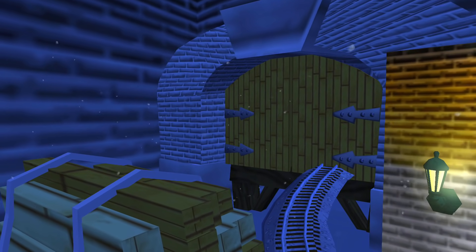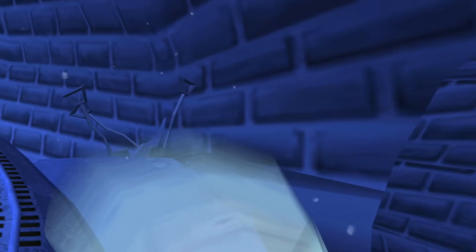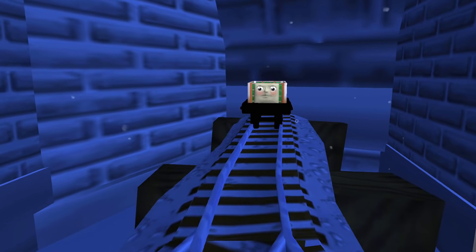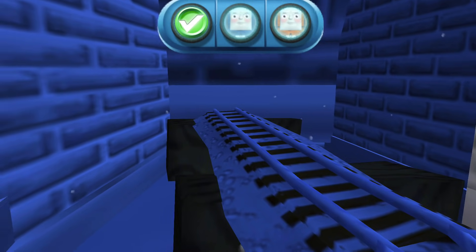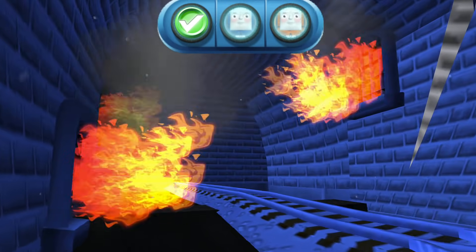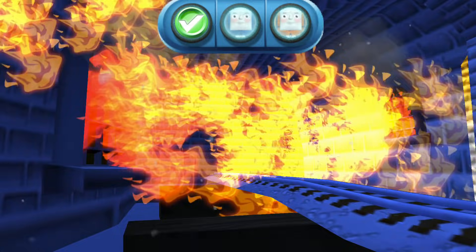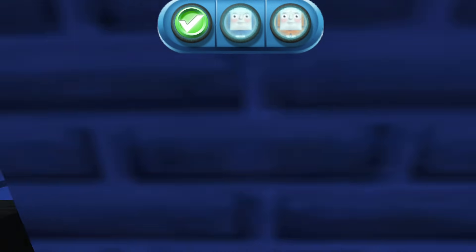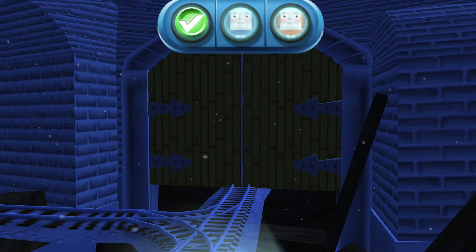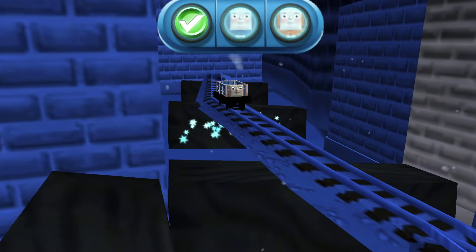The engine is blocked — tap on the gate to open it. Great! Here it is! Tap, tap! Excellent! It's pulling. The engine is blocked — tap on the gate to open it. Good job! A troublesome truck, get it!